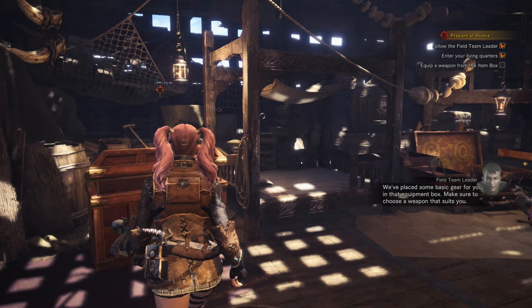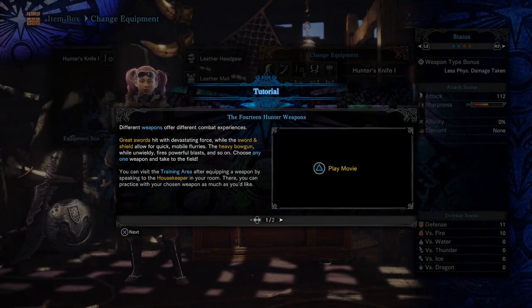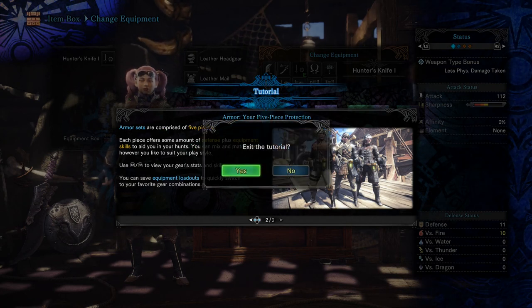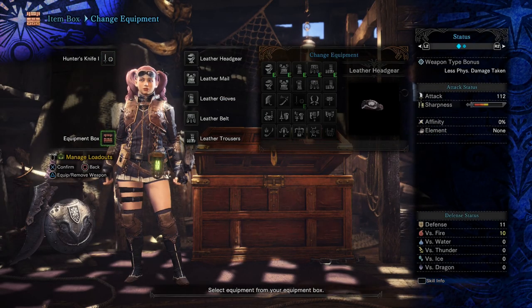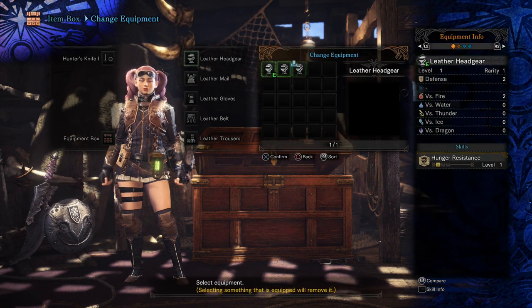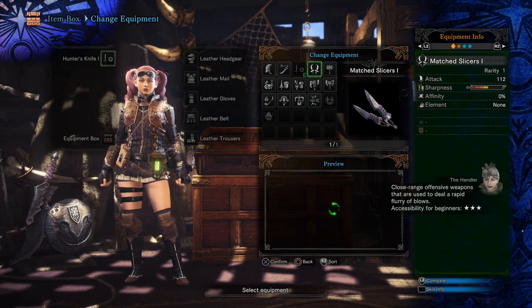'Equip a weapon from the item box here. Make sure to choose a weapon that suits you.' I see a lot of people online talking about hammers. Different weapons offer different combat experiences — great swords hit with devastating force, while sword and shield seem like my type of vibe. I don't know, I might go with something else though. If you guys have any suggestions, please feel free to let me know in the comments — I'll take any information I can get.